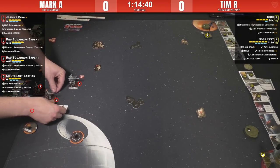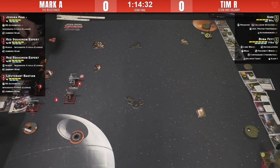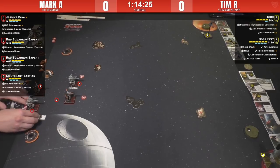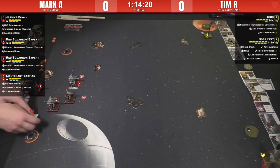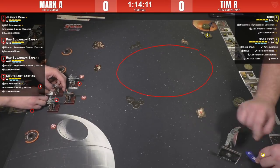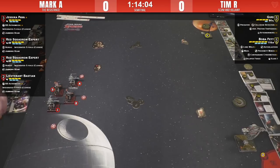Tim set himself up on completely opposite sides of the board, starting off right away with Lone Wolf enabled. Anytime you've got a Lone Wolf two-ship build, the whole play style is to keep them spread, and it forces Mark to really commit on one ship while either Guri or Boba — whichever isn't being targeted — comes in on the flank. This is a very big, open play space that's really handy for the four T-70s.